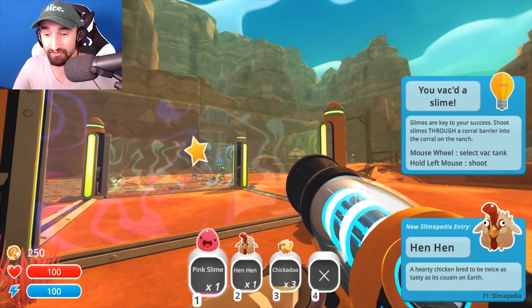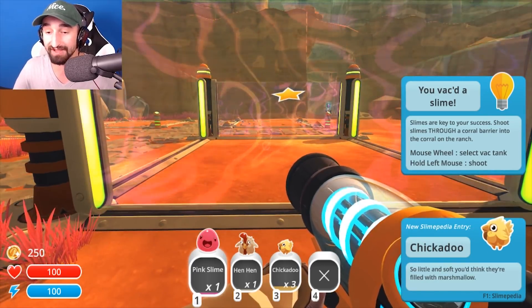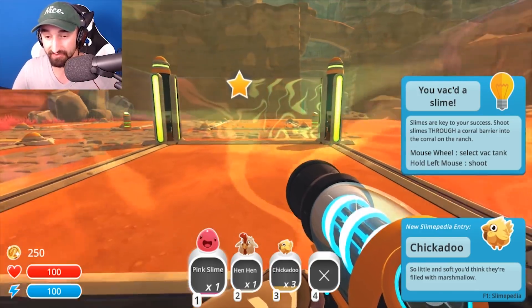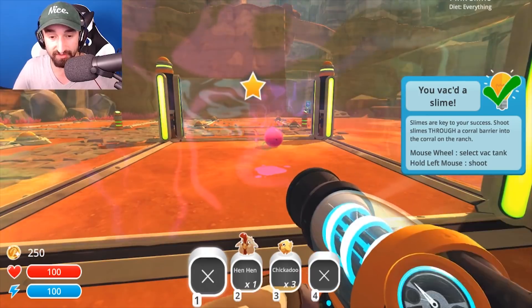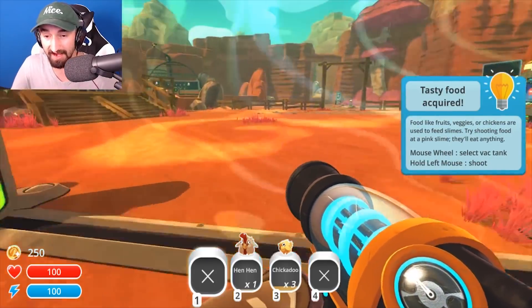Slimes are key to success. Shoot slimes through a corral barrier into the corral — okay, on the ranch. Select vac tank and shoot. Pew, whoa! Is that it? Did I do it? Is that it? I did it!